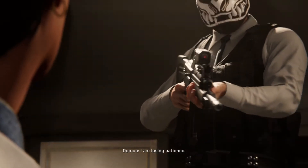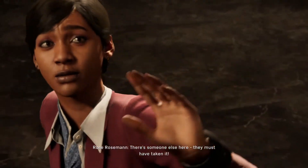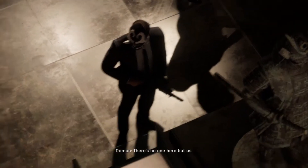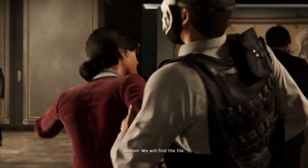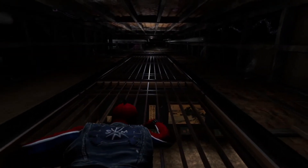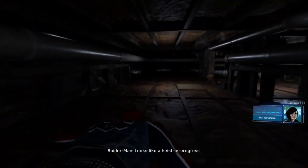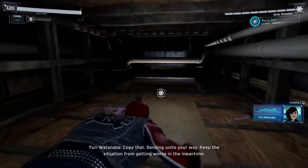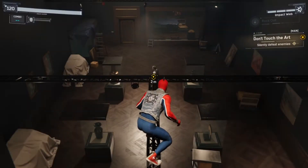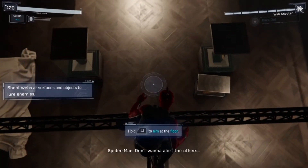'I am losing patience — where is the file? There's someone else here, they must have taken it.' Those masks — who are these guys? 'There's no one here but us.' 'We will find the file or you will die.' This is bad — they'll kill her if I alert them, I need to pick them off silently. 'Yuri, the silent alarm was legit — masked gunmen and a single hostage. Looks like a heist in progress.' 'Copy that, sending units your way — keep the situation from getting worse in the meantime.' 'Can do.'